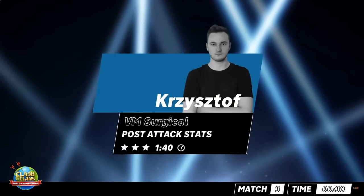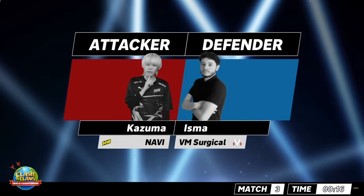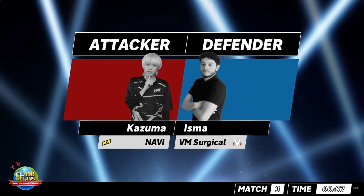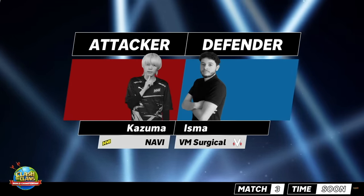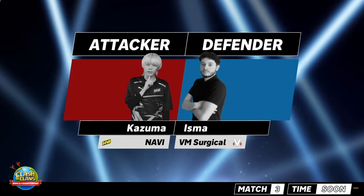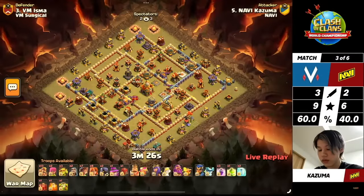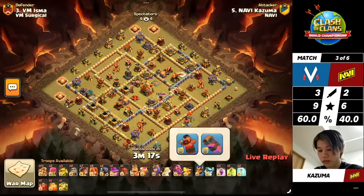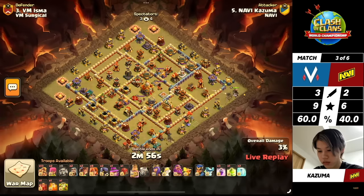If they think they can catch up on time they could keep going for faster attacks, but if they get too far behind, they might slow things down and go with something different. If you bring a different attack and get about two and a half minutes, that gives a lot of time back to VM Surgical — just one slow attack can start to make this match even on stars, percentage, and time. With that last attack, VM Surgical is sitting at 4 minutes 59 seconds total on three attacks. While Na'Vi, with one more attack to do, is at 2 minutes 48. There is quite a big gap in Na'Vi's favor. As long as Kazuma is going to triple — he's got the plan with Root Riders, Valks, and Overgrowth. Notice how Yzma's base has the Town Hall in the core but no walls surrounding it.